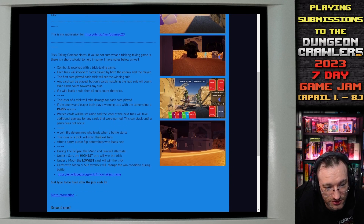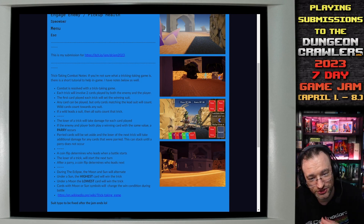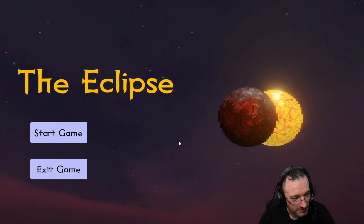I already read this and I'm still not sure what trick-taking means, but it says there's a short tutorial in-game and notes below as well. So there should be some information in the game. Let's check the game first and maybe that makes sense, and we won't need the notes.